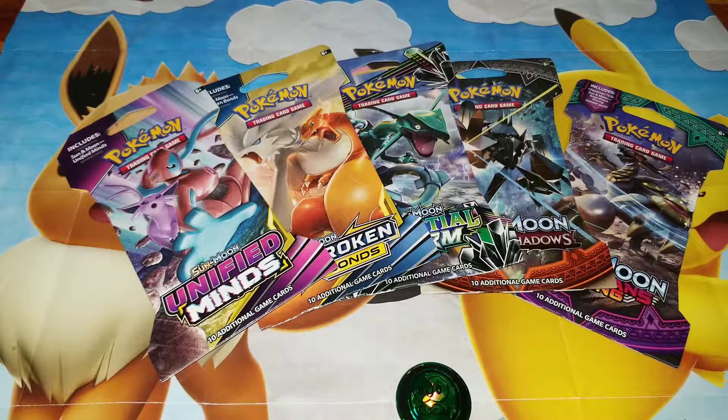Hey guys, welcome back to the channel. Hope everybody's having a good week so far. We're back at it trying to pull some ultra rare cards. In today's video, we have five different packs that we'll be opening: Guardians Rising, Burning Shadows, Celestial Storm, Unbroken Bonds, and Unified Minds. Let's see which one has the best pull for today.